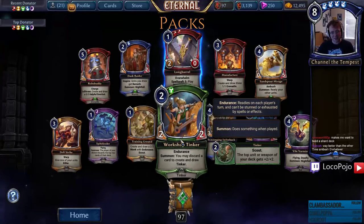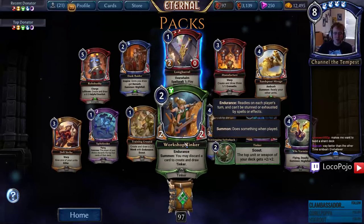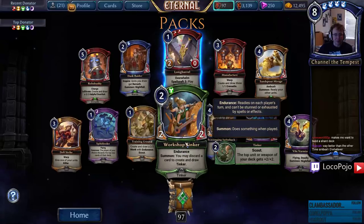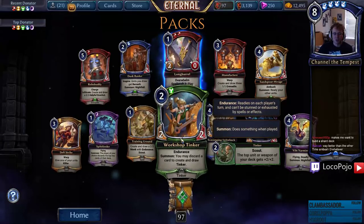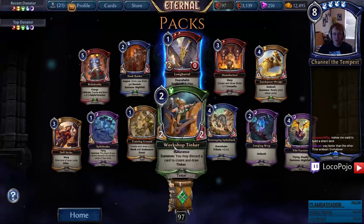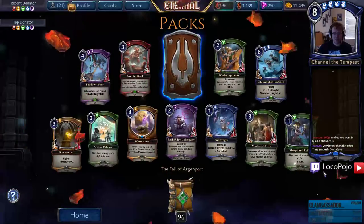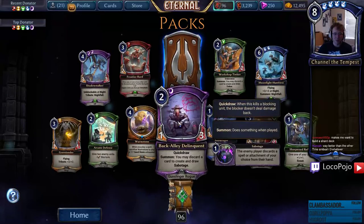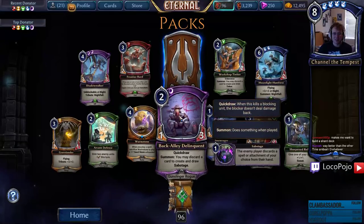Workshop Tinker — you can discard a card to create and draw a Tinker. These cards are really interesting because we've talked a lot about problems with Eternal's power structure — too much or too little power. We're getting a lot of draft commons that I think are ranked-playable, where you can just discard power to create useful cards. That is a significant advantage in low-end decks. Workshop Tinker's two-two Endurance is not huge, but it works well with weapons, and Tinker gets you weapons.